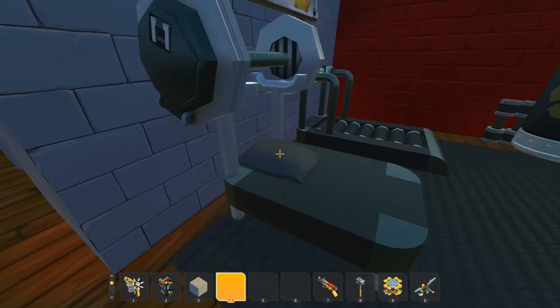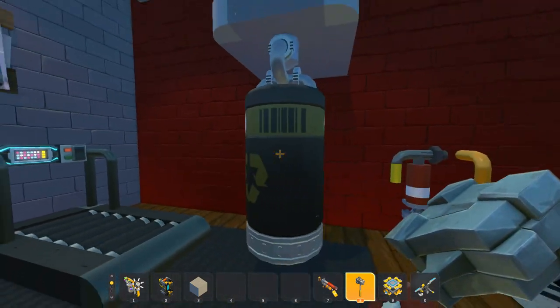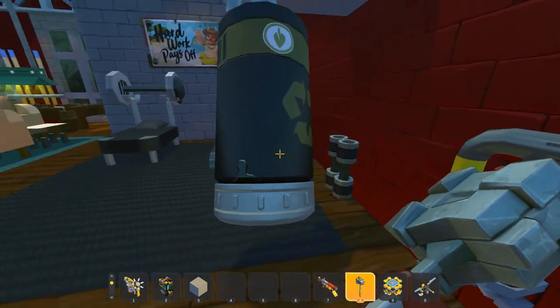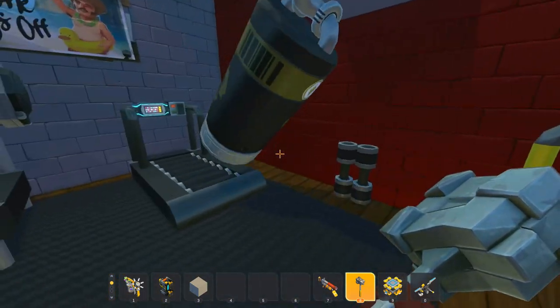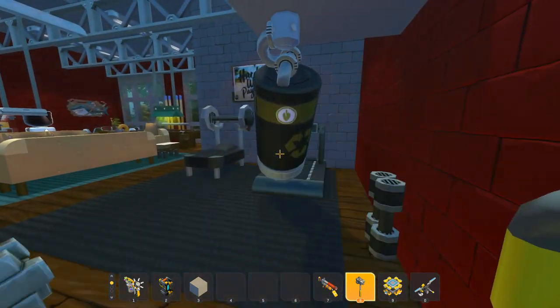We also have a bench press — gotta have a bench press — and a punching bag. Even some free weights there. This is so cool. The punching bag is dangerous if someone was standing over there on that treadmill — you better look out because I'm training here too.